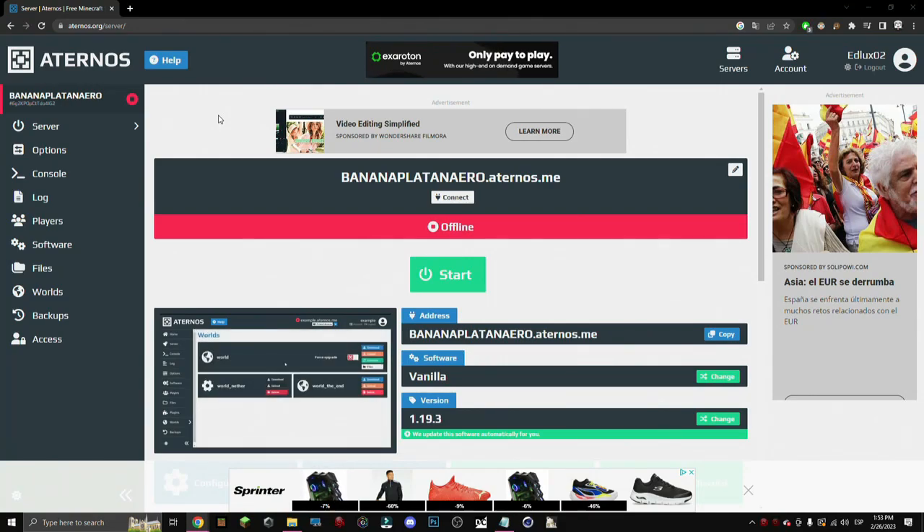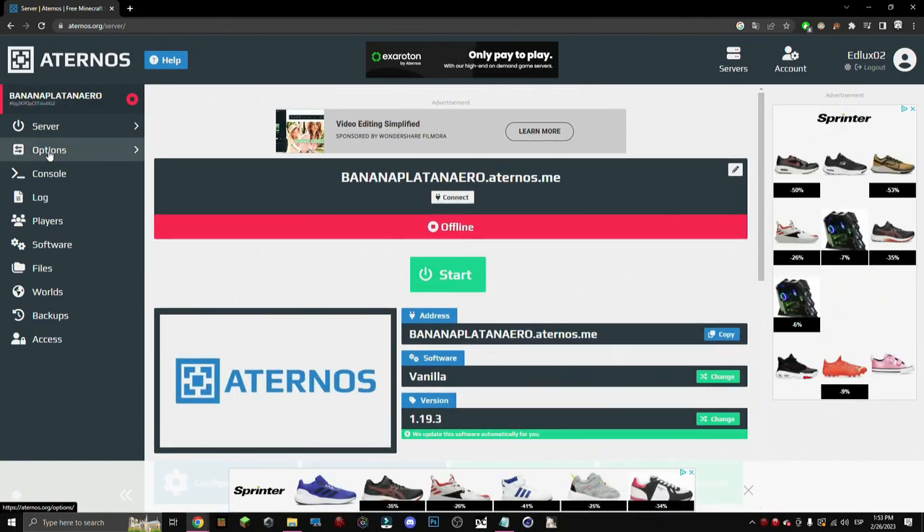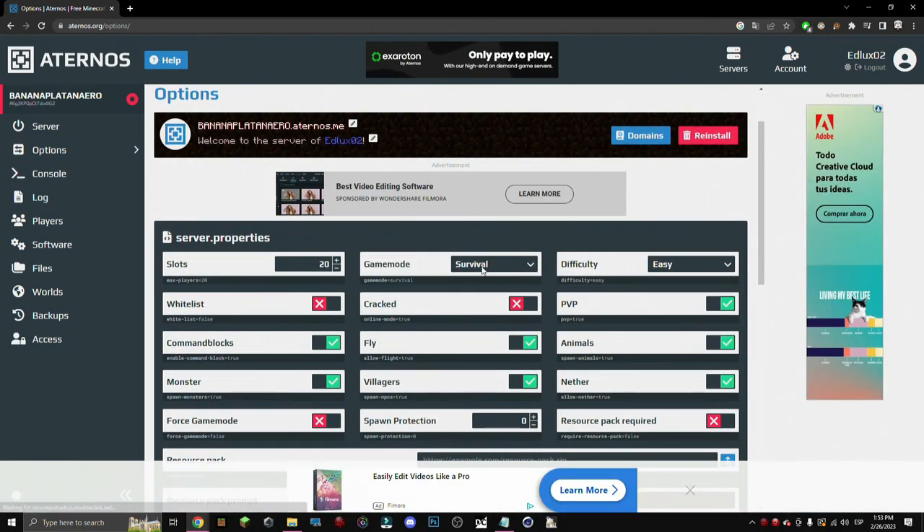Hello there and welcome to a new video where I'll be showing you how to change the game mode of your server. It's pretty easy — we just need to have the server created on Aternos and go to Options, and inside Options here we have the game mode option.